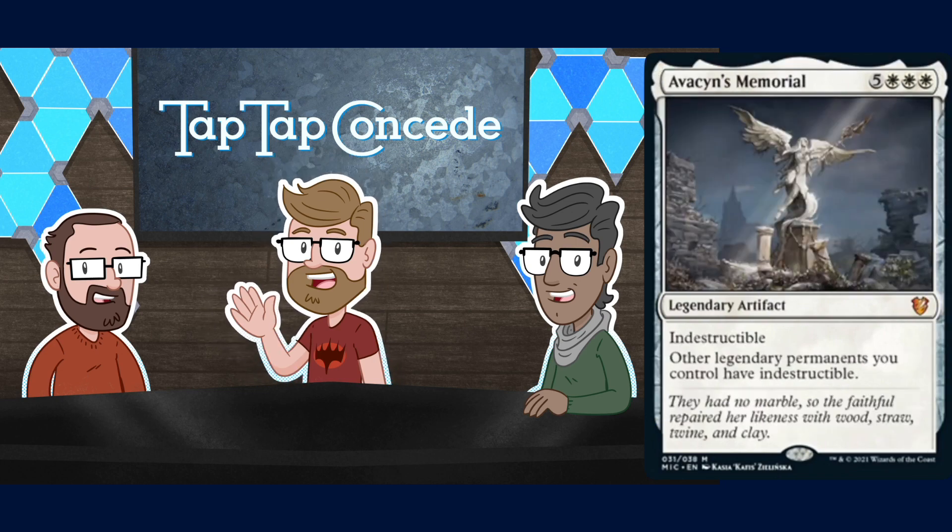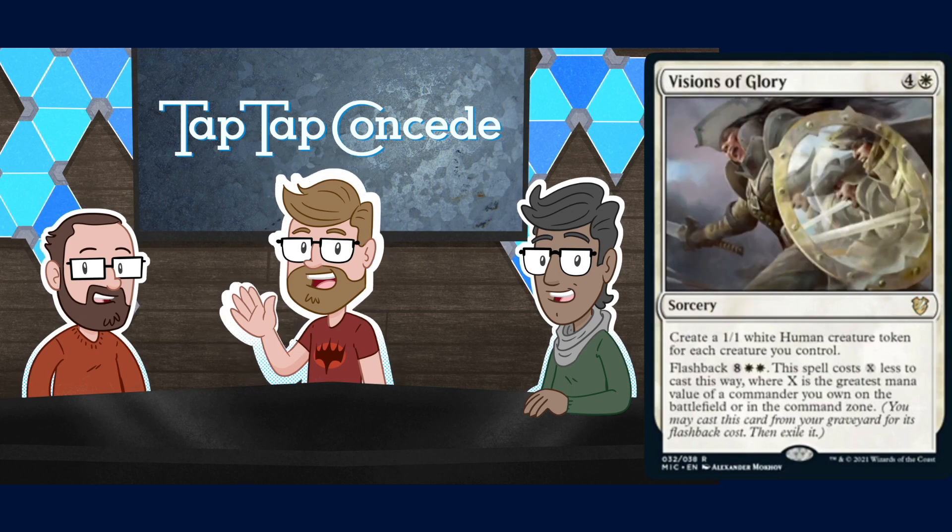The flavor text says 'they had no marble, so the faithful repaired her likeness with wood, straw, twine, and clay.' Some people keeping it real for Avacyn. I'm not super impressed with the card — it seems so expensive. Maybe it combos with something, and giving permanents indestructible is powerful, but it's a lot of mana for not a big effect.